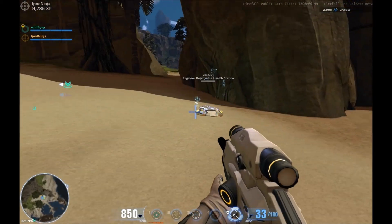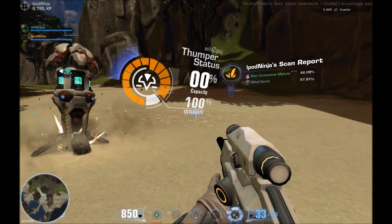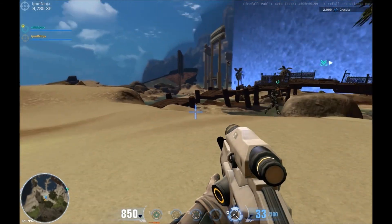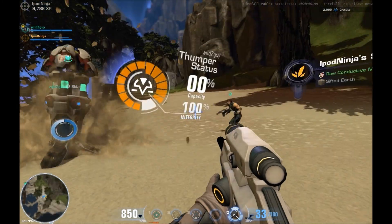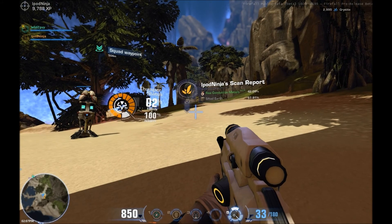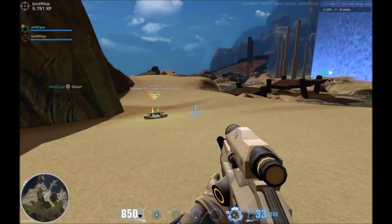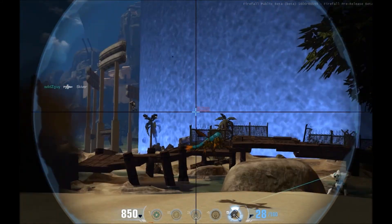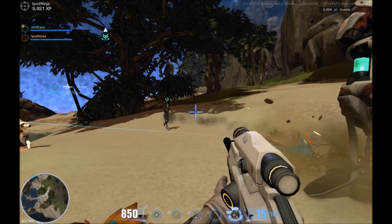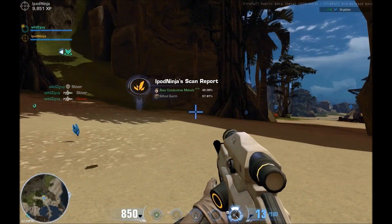Set up your turrets and shields. I thought the integrity was 10% but that's just the current reading. I have a rule of thumb: if your integrity gets down to 10%, you get the hell out of there — get out of dodge — because they're very expensive to replace. The first one's free I think. But also both of us can actually recall the thumper.